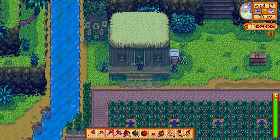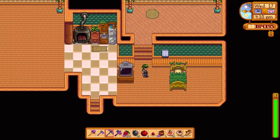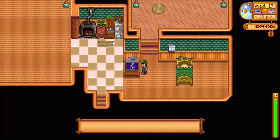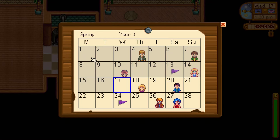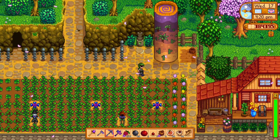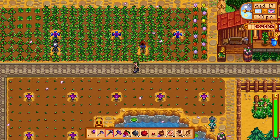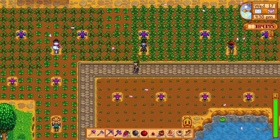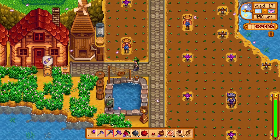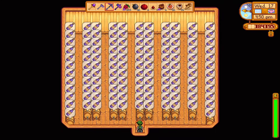Did we decorate the inside of this house at all? No. Not even a little bit. Just left all the default area, put our bed close to the front of the house, and put all of our schedule things close together. And that is it for Optimal Wild Farm. The fact that within two years I completely covered the entire farm as well as got rid of the monsters on my farm — how did I even cultivate all of these fields with a bunch of monsters on the farm? I must have gotten all that done in year two.